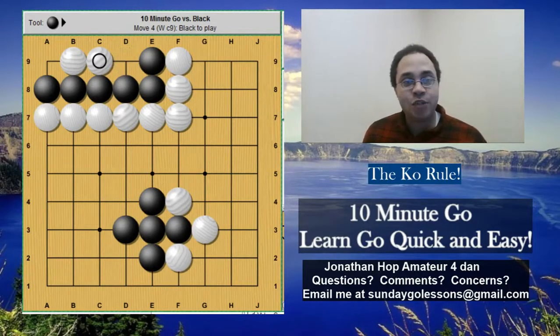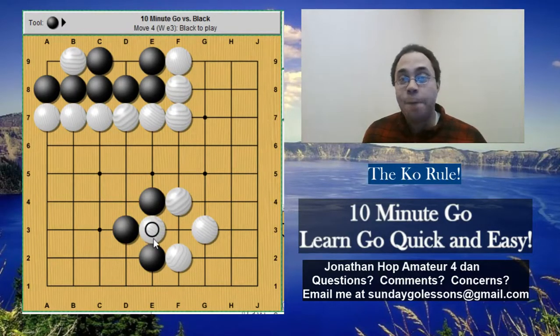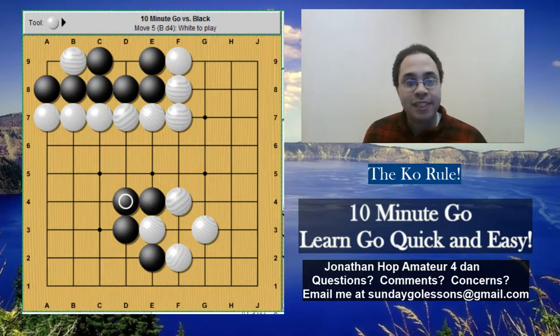So if black connecting at E3 is worth more than fourteen points, he should go ahead and connect. But if it's not, black needs to respond. And so black would have to respond, then white can take back. Now black needs to find a Ko threat — play somewhere else and change the board position. It will go back and forth: Ko threat, response, take the Ko. Ko threat, response, take the Ko. That's how it goes, until someone decides the Ko isn't important anymore or someone connects and suffers damage from a Ko threat.